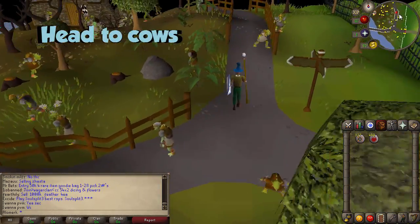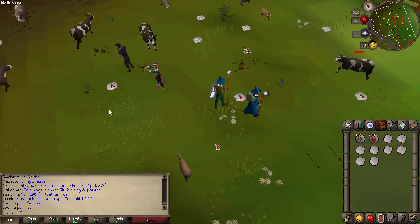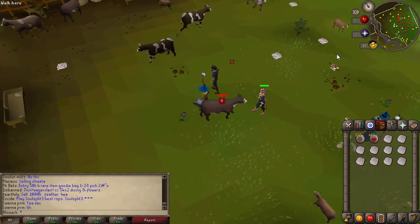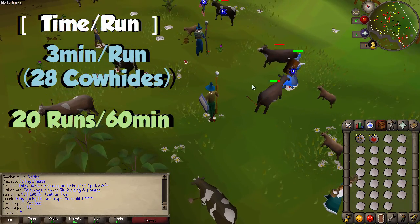Head over to Lumbridge and go to the cow den. You're gonna find lots of players here killing cows and leaving the cow hides behind. Your job is to pick them all up and bank them as fast as you can, as many as you want. Each run takes about three minutes, so you can get 20 runs in an hour.